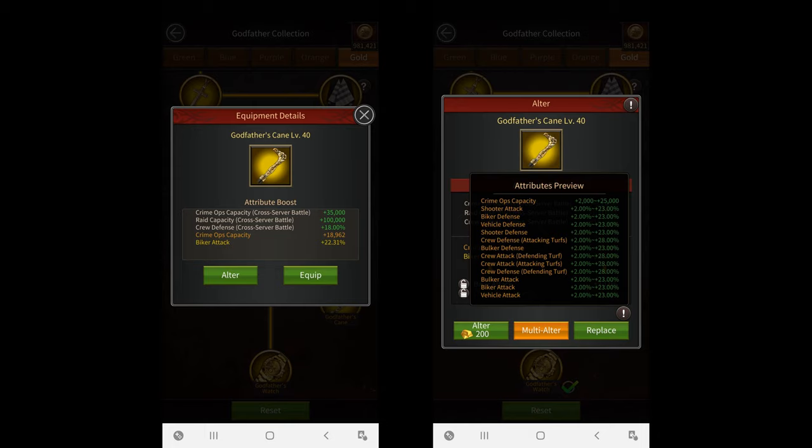Then we have the level 40 Godfather's Cane which is mainly for cross-server events. Its fixed attributes give you more crime ops capacity, raid capacity, and crew defense, all during cross-server battles only. Its random attributes are the same as the Godfather's Gun but slightly better. This equipment is only useful during cross-server events. I really don't see the point in using it during normal events.